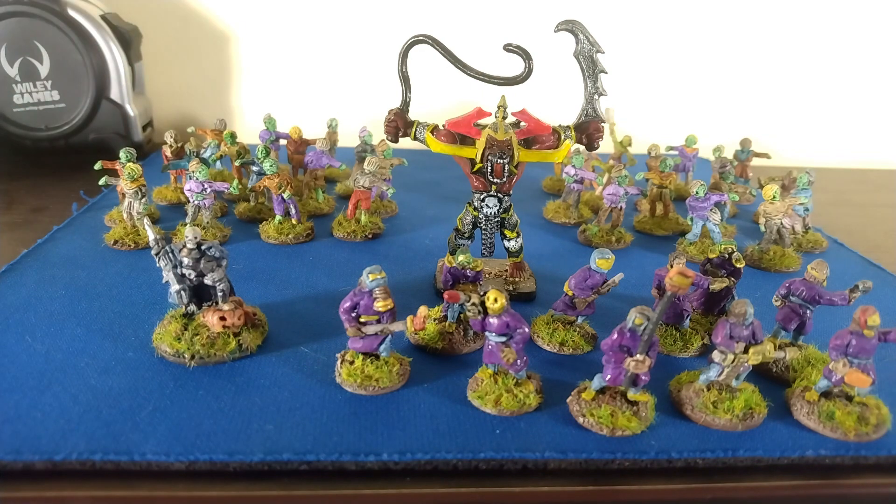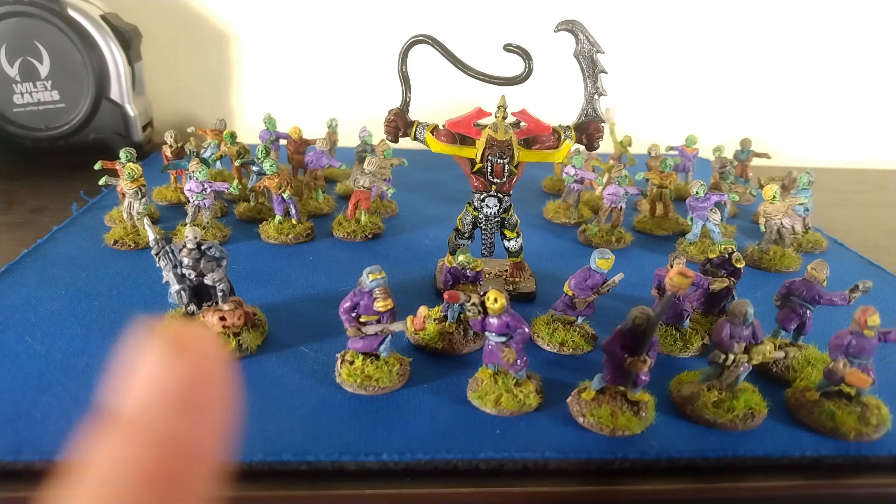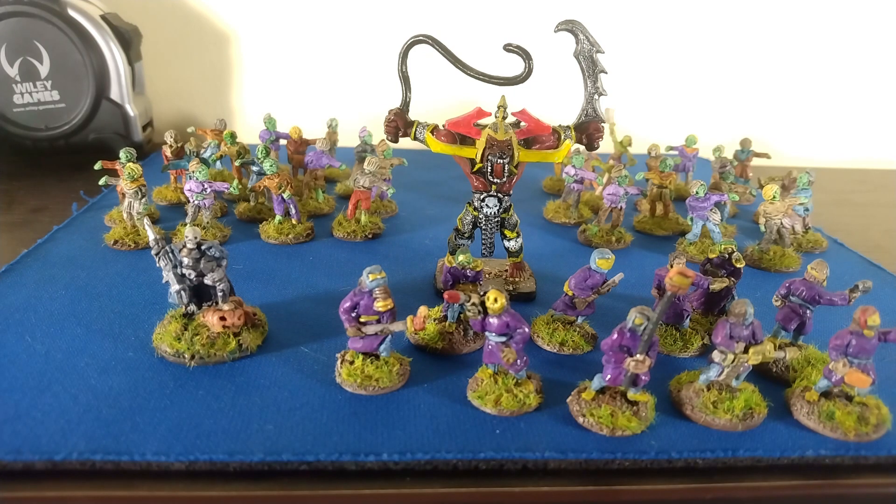We have a Psyker for the first time - they work a lot like Wizards in Dragon Rampant. The Psyker is just a reduced model count, he's just one model but he's got 5 strength points. He has two abilities: Terror, which lets him suppress a unit on a 7-up, and Teleport, which on a 7-up lets him move a unit 2d6 inches.